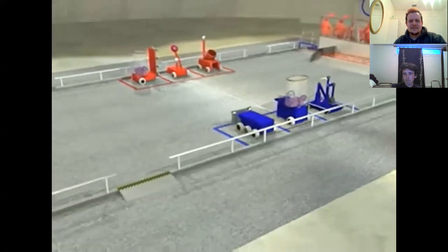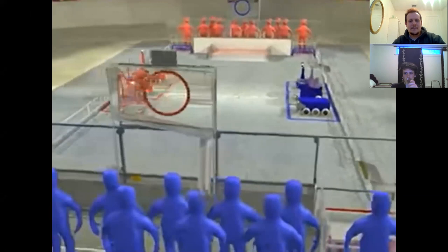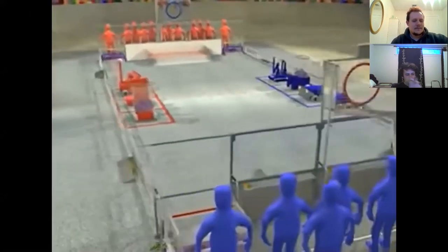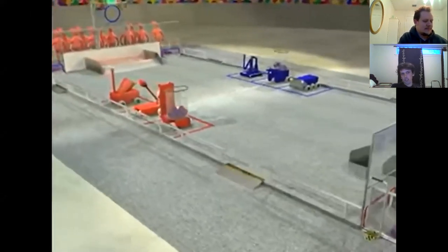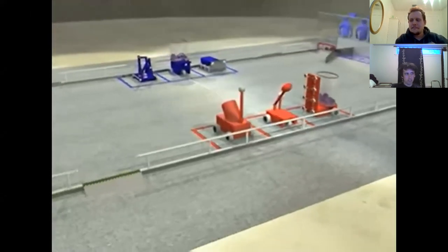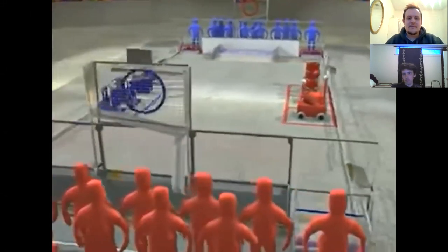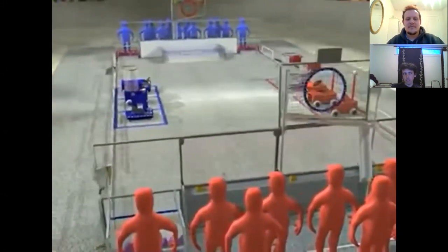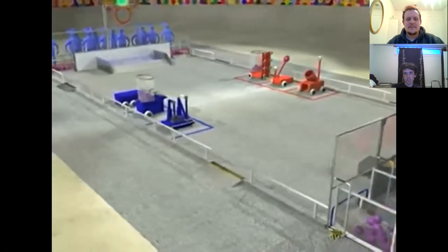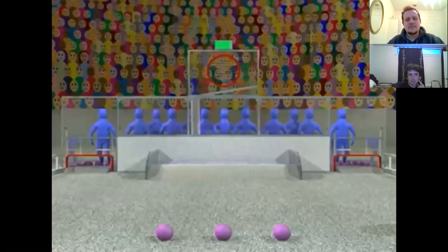This year's game is played on a 26 by 54 foot field. Three goal openings are located in each alliance station wall through which opponents can score. Above each center goal is an illuminated target used by the automated vision system to determine range and location. A platform in front of each alliance station wall is used at the end of the match for robots to climb and score bonus points. The objective is simple: shoot, push, or roll balls through any of the three goals in the far end of the field, then have your three robots on your ramp in front of your alliance station.